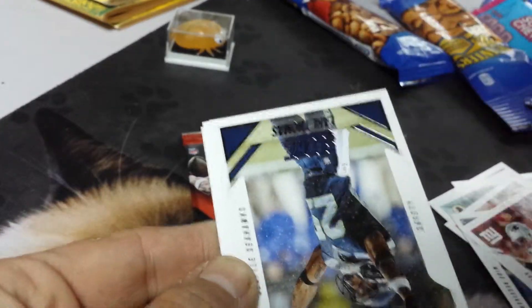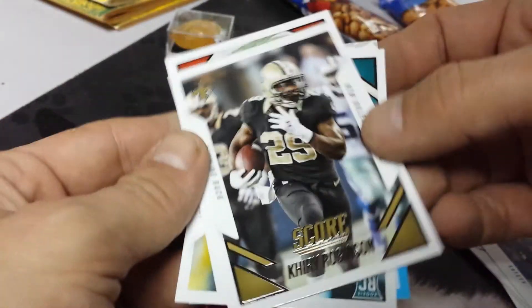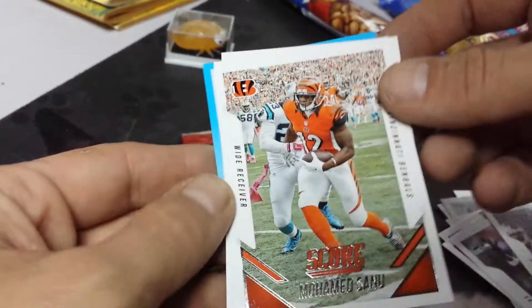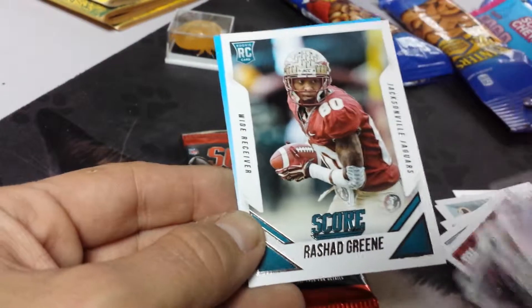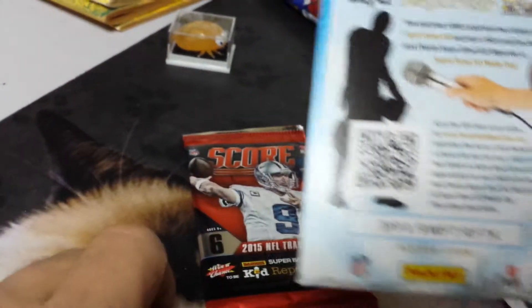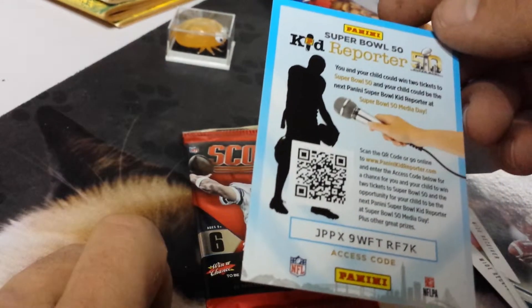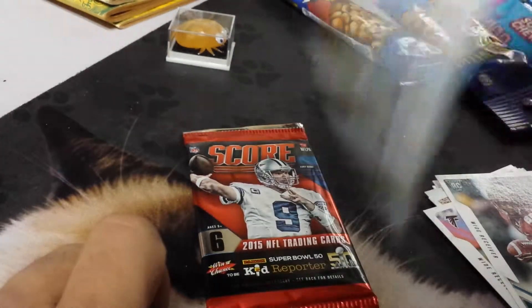We've got Shane Vereen, Earl Thomas, Keery Robinson, Mohammed Sanu, Julio Jones, and a rookie card for Rashid Green, and a redemption code for Super Bowl 50 — it's something about kids. If you have a kid and want the code, you can have that.